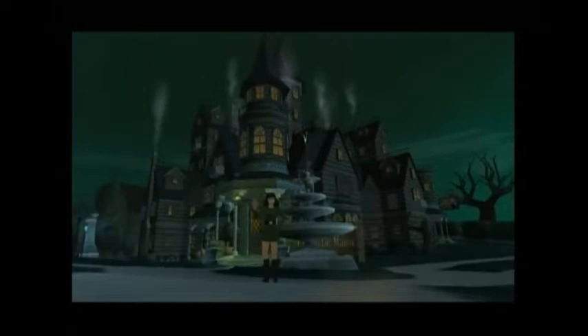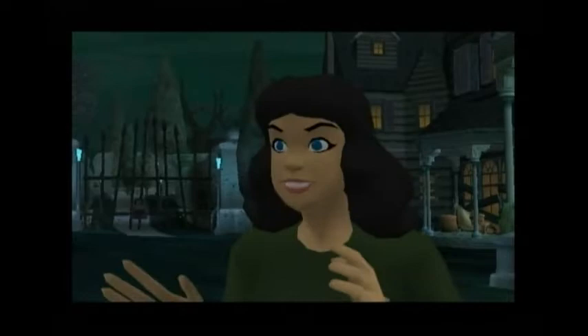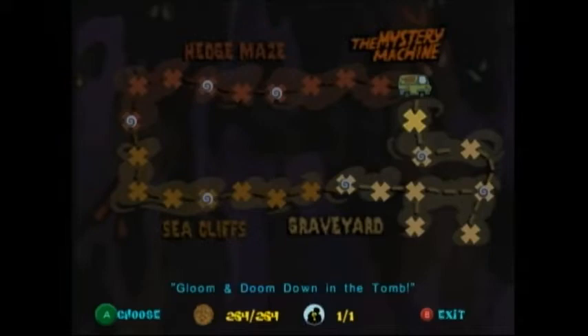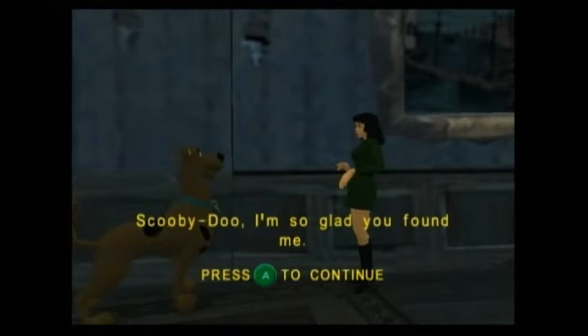Our next ally — and also a major enemy — is Holly, slash Hollygram, slash the Mastermind. You meet her in front of Mystic Manor, and run into her again in Clamber in the Manor Part 1, Gloom and Doom Down the Tomb Part 3, and Mastermind Unmasked Part 2. When you first enter Mystic Manor, Holly is locked in the hallway. Once you unlock the door, Holly greets you, explains about the Mastermind, what happened to the gang, and also gives you the map.